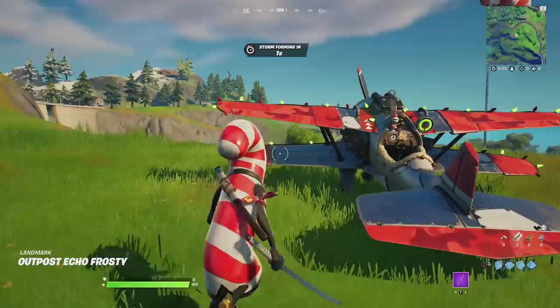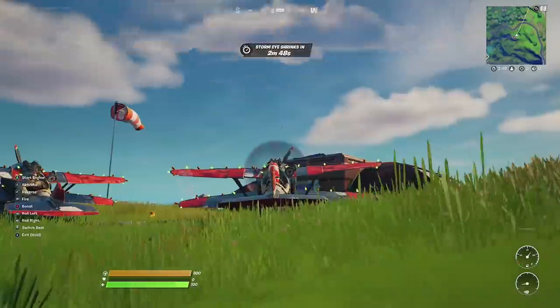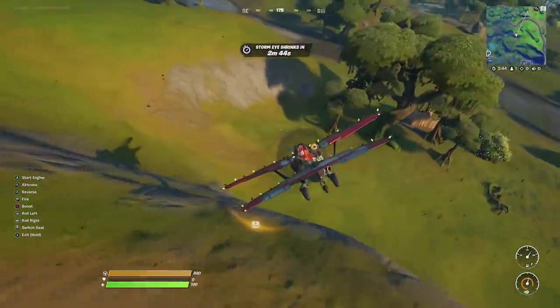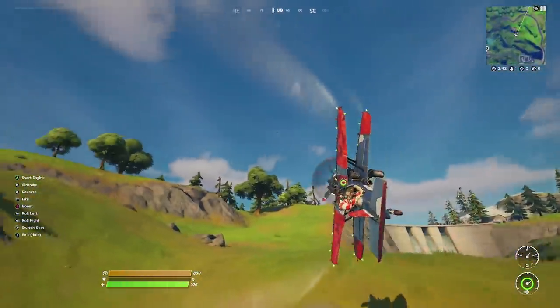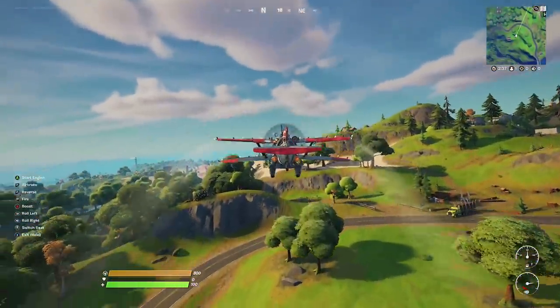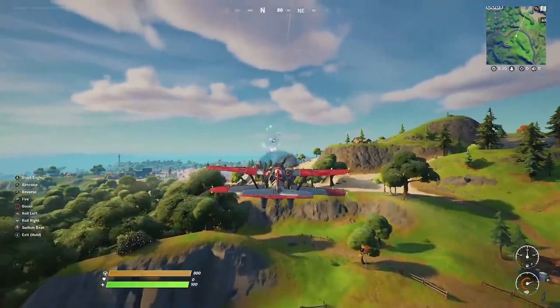We've got a few different planes here — which one's on the highest percent? We'll take this one at 63%, this should work perfectly. A bit of a crash there but that's okay, let's turn this thing up to the left a little bit and there we have it, we are off in our plane. What we're going to do is head over to the zero point and see exactly what happens when we crash this thing into it.